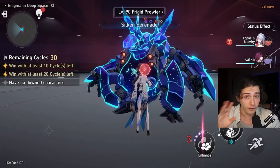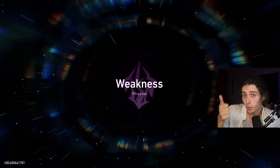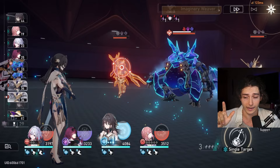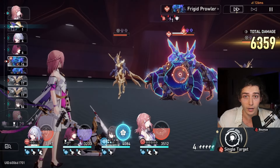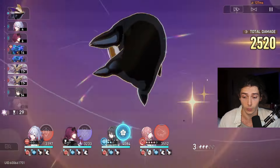Topaz and Kafka might be my favorite duo team comp, and this Zero Cycle is going to showcase Support Kafka using Resolution Light Cone, Slow Ruan Mei using Bone Wack to take advantage of three turns of ults, and Dance Dance Dance Asta — so all my characters are going to get three turns in the final wave.